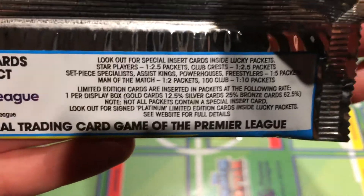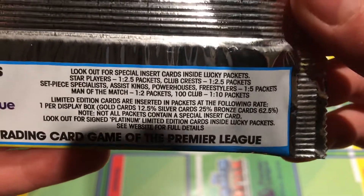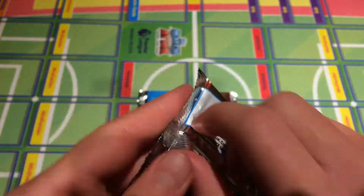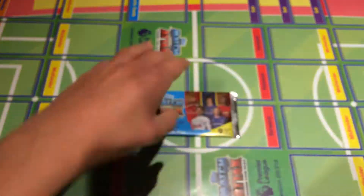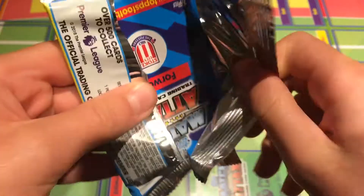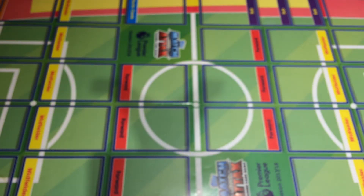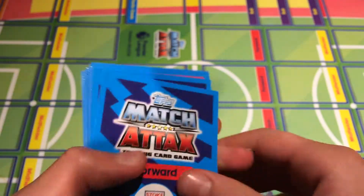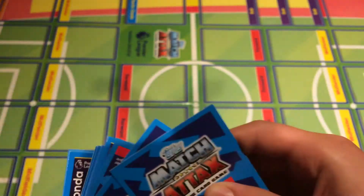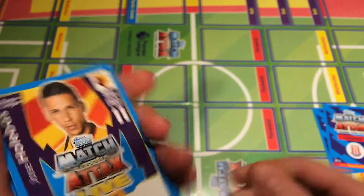I probably won't be collecting them all. Here are the odds — let's try and get a Hundred Club, which is one in ten packs. We've got two packs so we probably won't get one. My mum got these from — let's go to the pink ones first. I think these are the WH Smith packs because they don't have the exclusive inside.